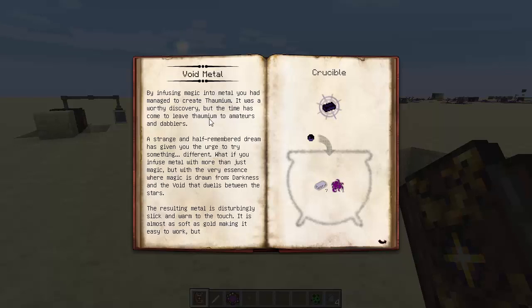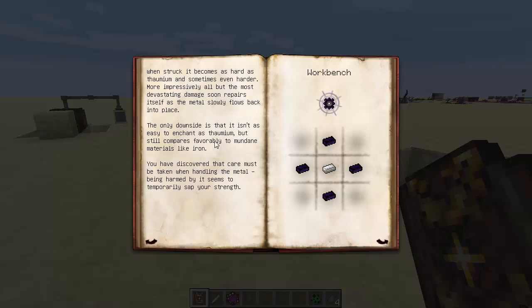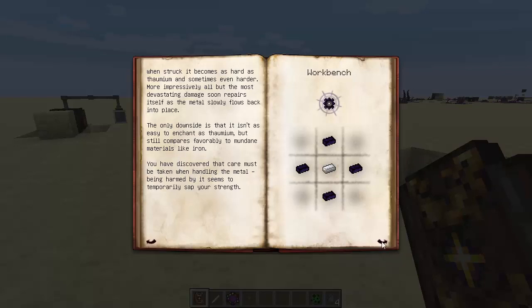By infusing magic into metal, you have managed to create thormium - a worthy discovery, but the time has come to leave the thormium to amateurs. A strange dream has given you the urge to try something different: what if you could infuse metal with the very essence where magic is drawn from? Darkness and the void that dwells between the stars. The resulting metal is disturbingly slick and warm to the touch, almost as soft as gold, but when struck it becomes as hard as thormium. All but the most devastating damage soon repairs itself. The only downside is that void metal isn't as easy to enchant as thormium, and being harmed by it seems to temporarily sap your strength.